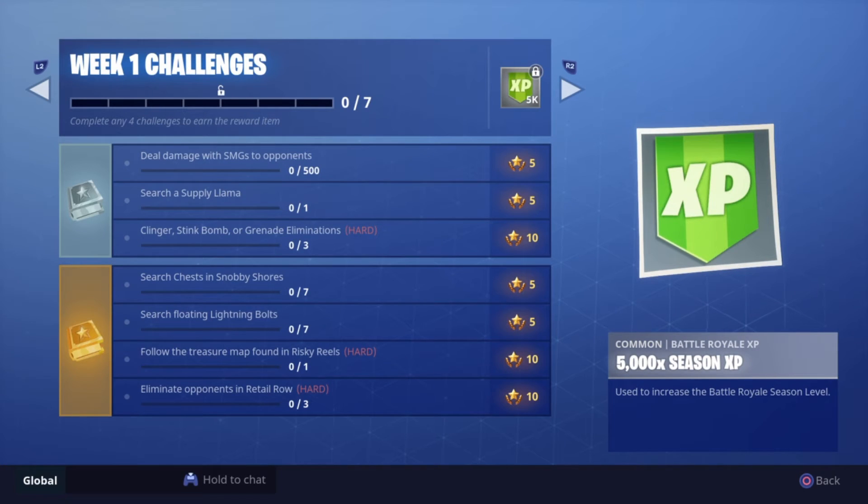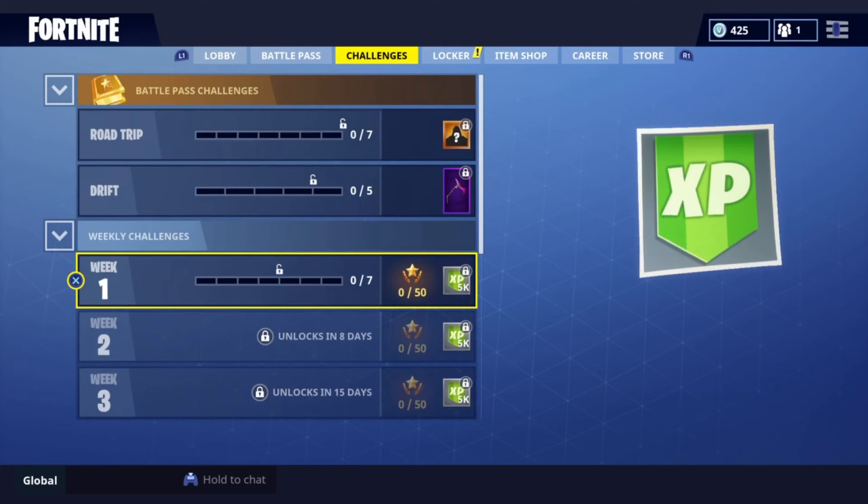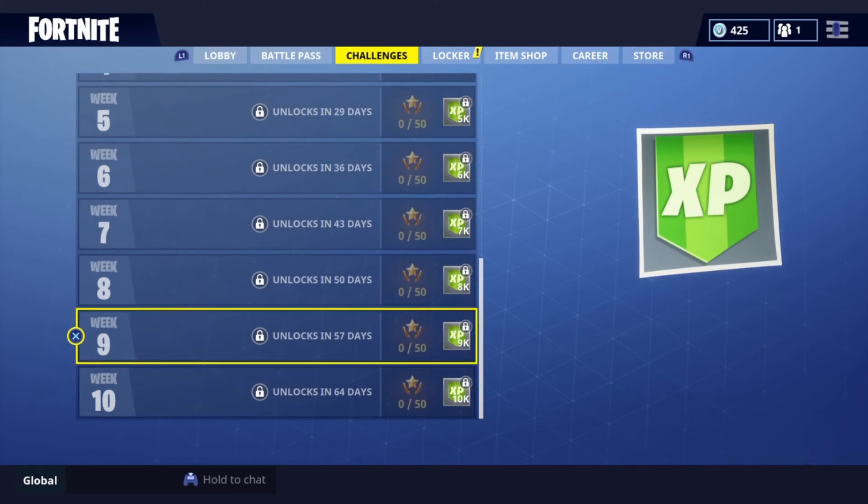Week 1 challenges — let's see the first one. You got SMG damage. Search supply llama — okay, find a llama in the game. Clinger, stink bomb, and grenade eliminations — oh, that's going to be hard. The stink bomb is going to be hard. Search chests in Salty Shores. Search floating lightning bolts. Choose chests on the map — in Risky Reels. And Retail Row is the elimination spot for opponents.